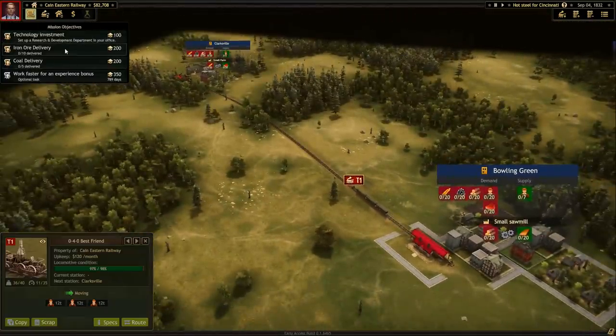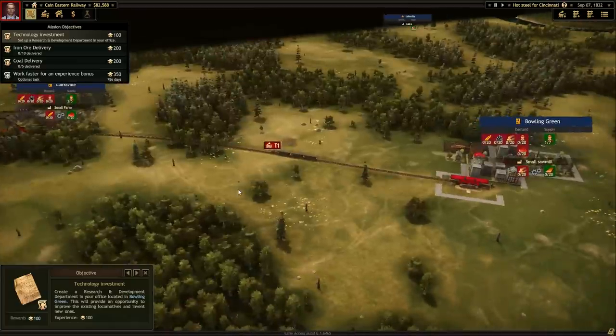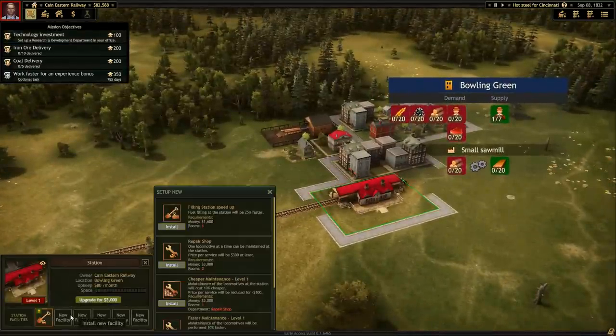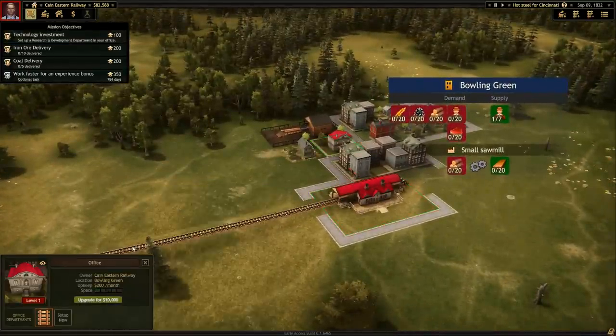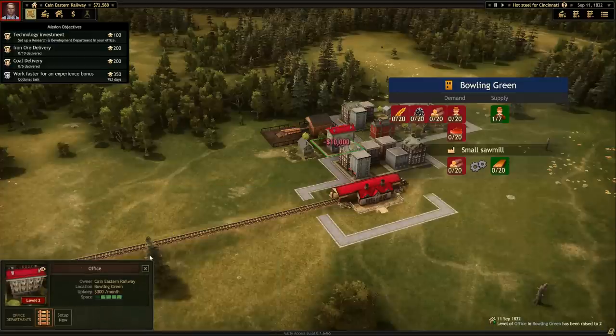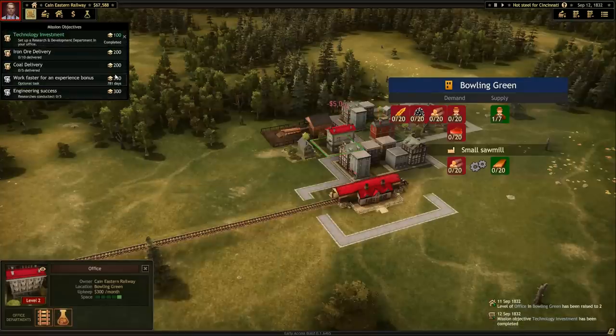Our goals are here - first off we need an iron delivery and a coal delivery. We also have a work-faster bonus: if we finish in 820 days we get extra experience points. We also have a technology advancement objective. In our station we can do upgrades - add a repair shop or something. At my office here we can add a research and development department for $5,000, but we need a bigger house first which costs $10,000. Let's go ahead and do that and put in the R&D department.